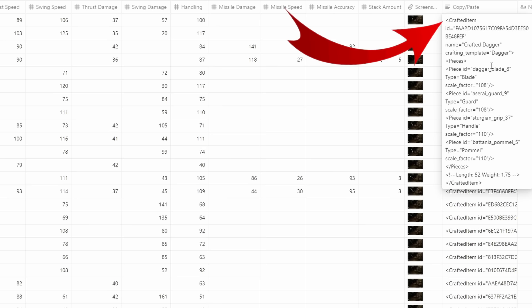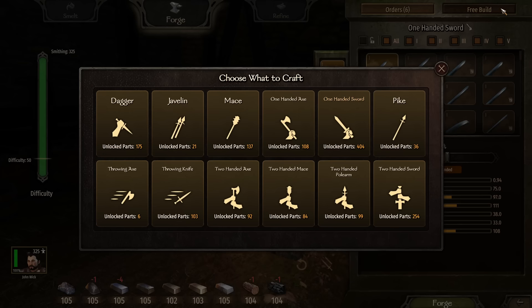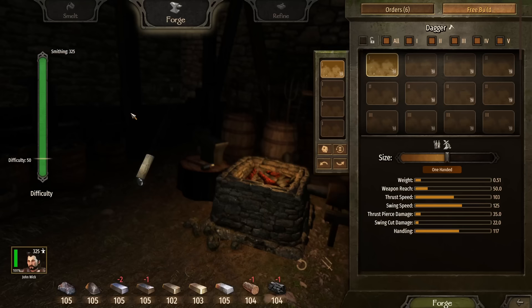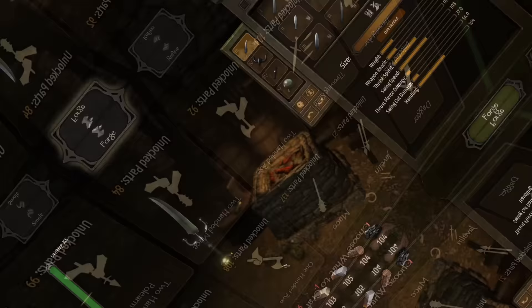Simply click on this box right here, press Ctrl-A, then Ctrl-C. Then go to the Smithing in-game, make sure you've selected the right weapon category first, then press Ctrl-V, and voila, you have the exact same weapon from the guide with all the part sizing already done. Check the description for a link to the Discord.